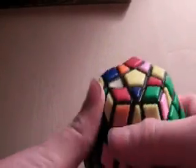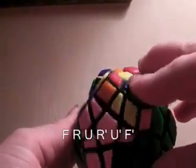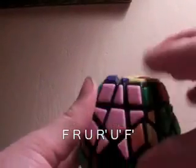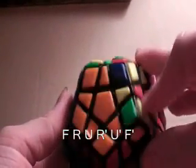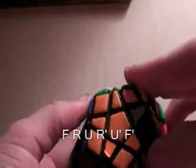Since I have one, I want to position it on the left side like this. Then you want to do the normal algorithm: F R U R' U' F. And now you have the little L. You want to put that in the top left and do that algorithm again: F R U R' U' F'.